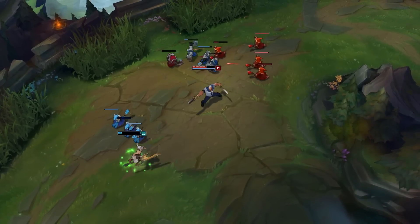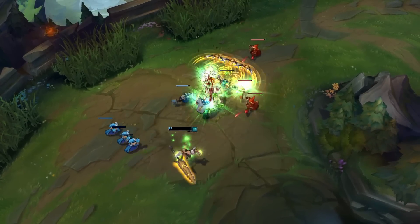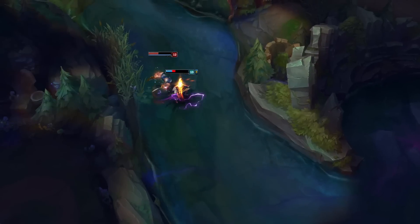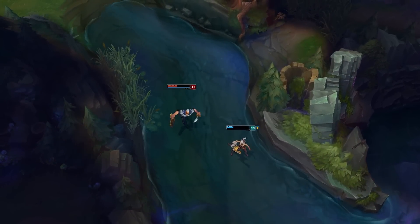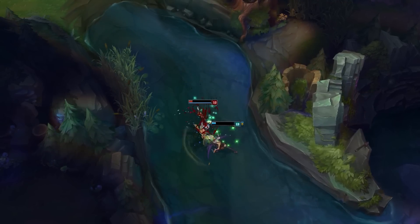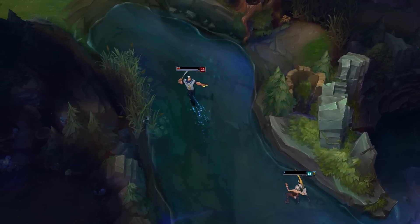Once you get Tiamat in lane, you can animation cancel it neatly together with your shield, or you can just fit it in between spells and treat it sort of like an auto attack. One of the keys to trading as Riven is knowing her auto-attack timer. With every champion there is a set amount of time where you cannot attack — for Riven it's about 1.2 seconds on average. During that time is the best time to cast spells, since you wouldn't be able to attack anyway.